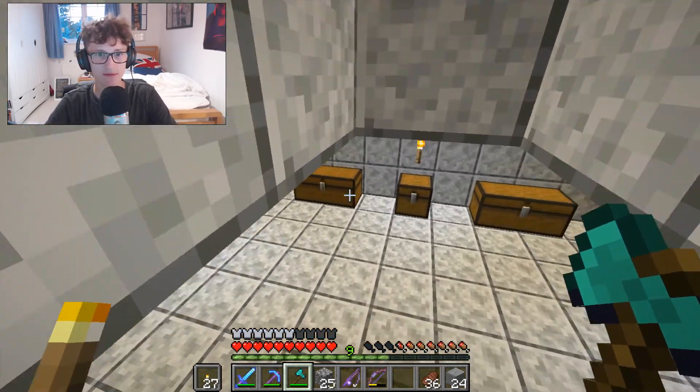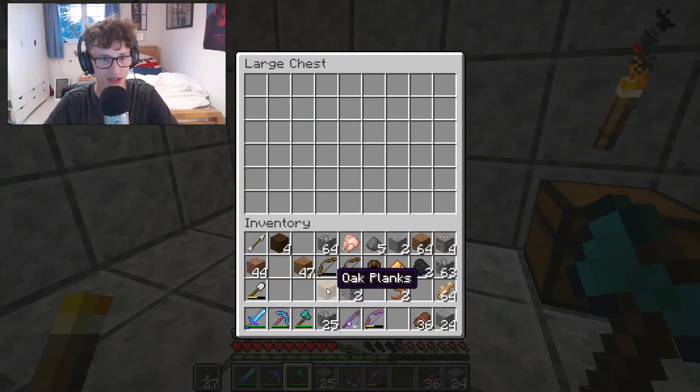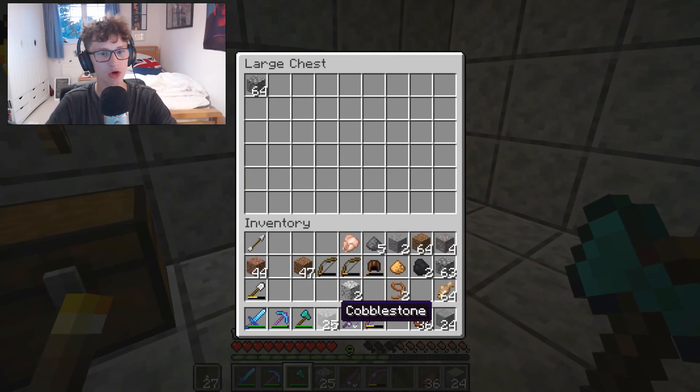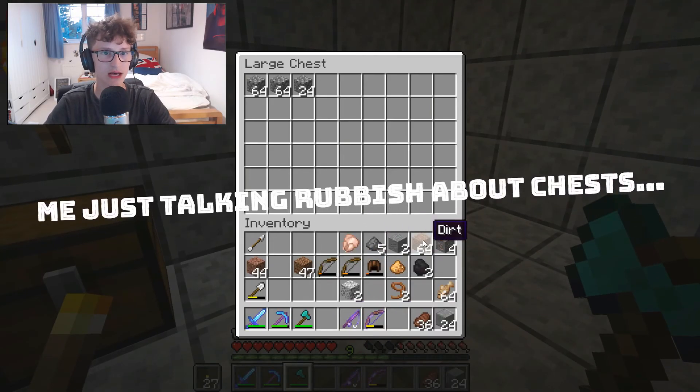Let's start off - let's have this as my wood chest. Any wood, not tools and things, but wood in that chest. This one is going to be the cobblestone.